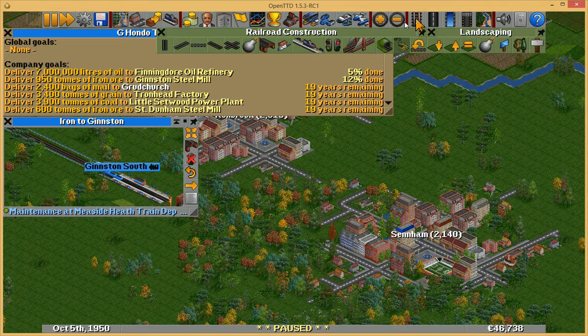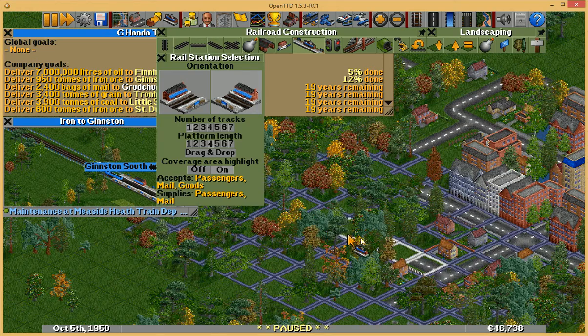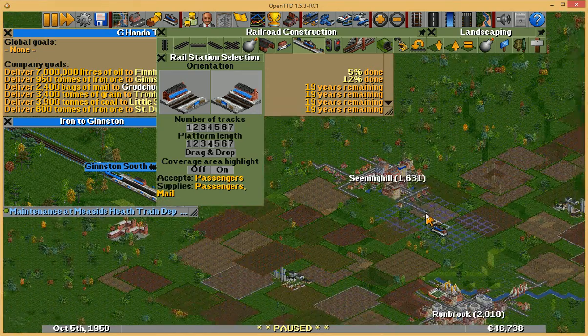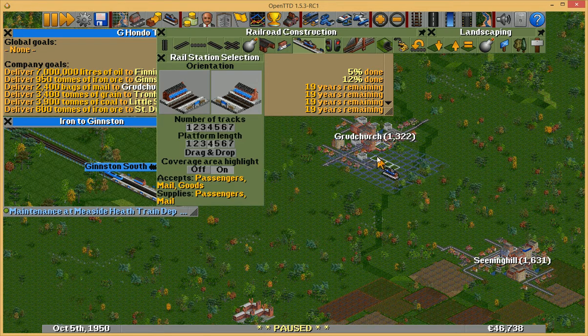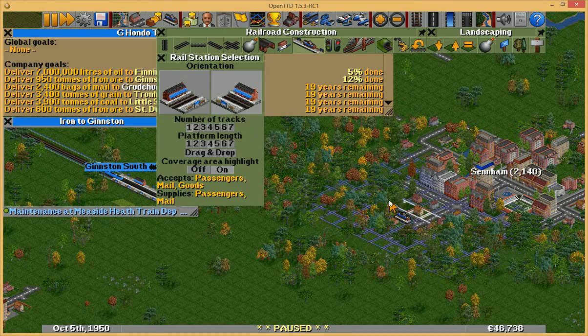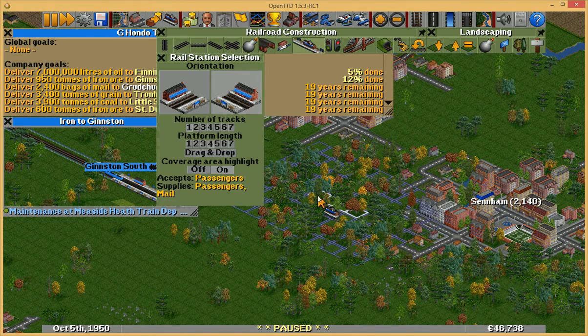So let's go ahead and begin with some train stations. With the distance, especially down here to Seenham, it's definitely worth a train. If I were only going from, say, Seeninghill to Grud Church, I might just make that a road and do it by mail trucks. But I think for this distance it's probably going to be worth putting it in as an actual train.